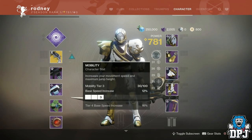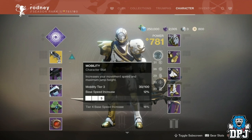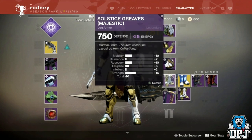Each of these stats will have tiers — tiers 1 to 10. Each individual tier is made up of 10 points. So 100 points of strength will make it a tier 10, maxing out your melee ability cooldown. These points come from your armors, which now consist of the 6 different stats dropping with a random amount of points shared across each stat.